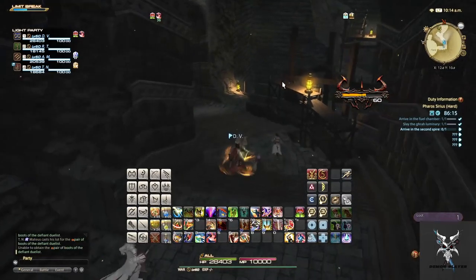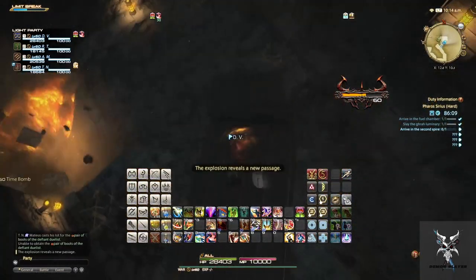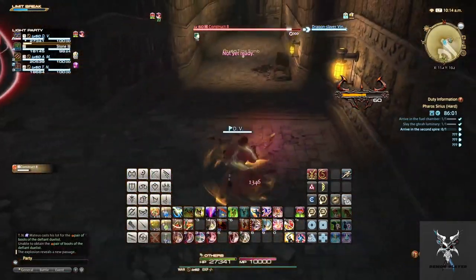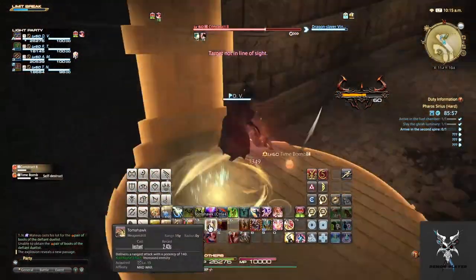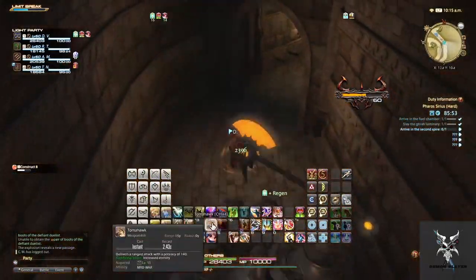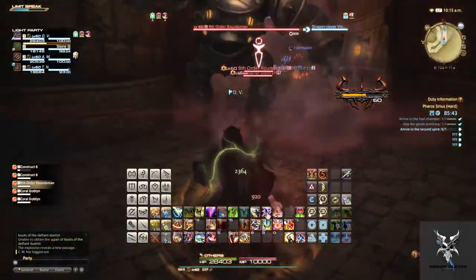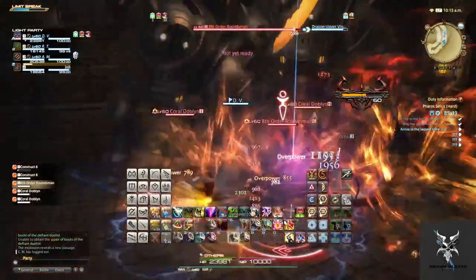For the adds in the second area, you'll want to make sure that you're not standing in the AoE from the Time Bomb units. They will destroy themselves, so you don't need to worry about them. The Constructs do have a frontal cone ability, so you'll want to keep them facing away from the party.